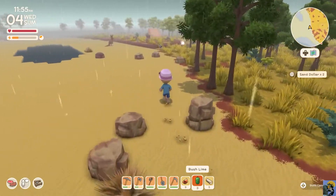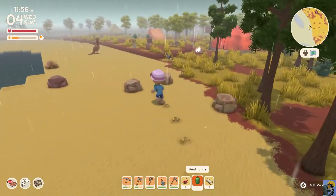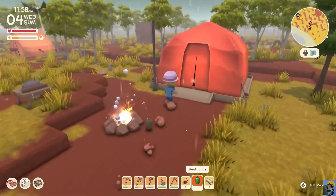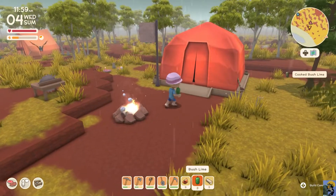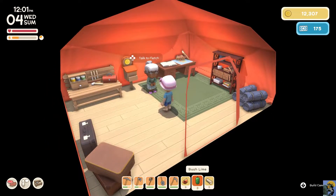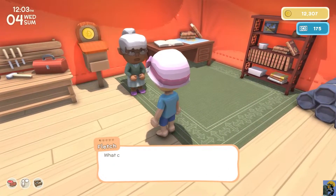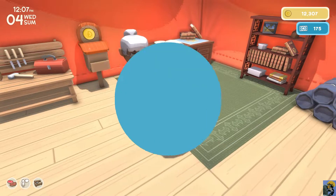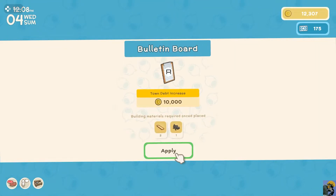So now that I have the tin, I guess I need to chat with everybody. My food is making those stars — maybe the stars just indicate something that you can pick up. Let's talk. Hello there. What can I do for you? Let's talk about the town. What exactly can I help you with? Can I see the deeds?